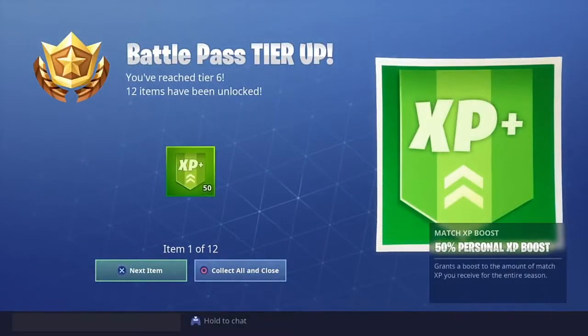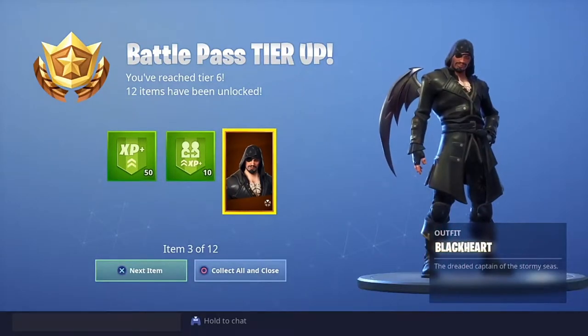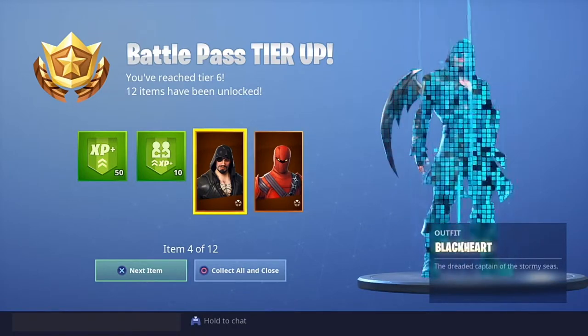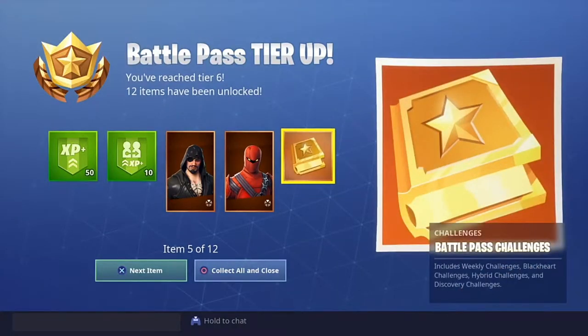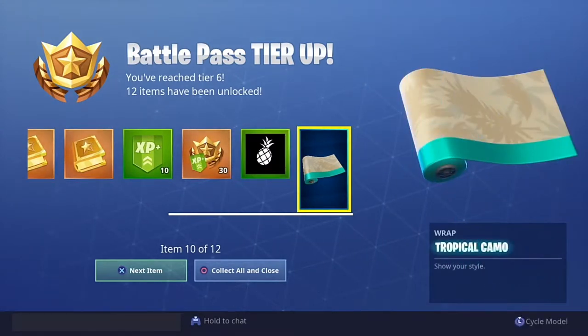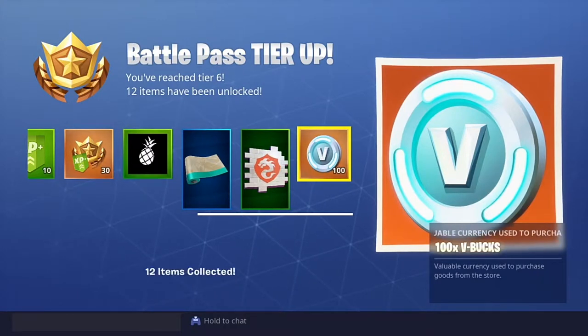We have unlocked 12 items. That actually looks really good - that's going to be one of my favorite skins. I haven't seen all the upgradable styles for these skins yet, but that's probably one of my favorites. Checking the battle pass challenges - that looks good. Tropical camel is nice and there's a 100 V-Bucks reward.